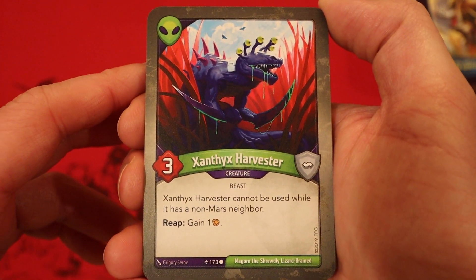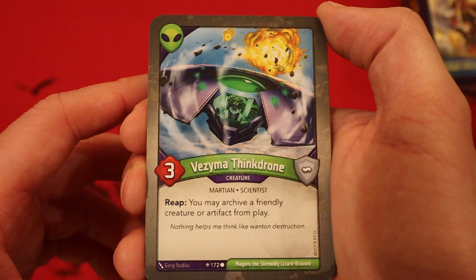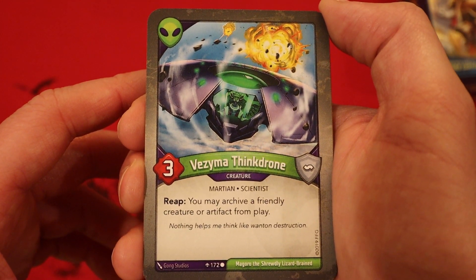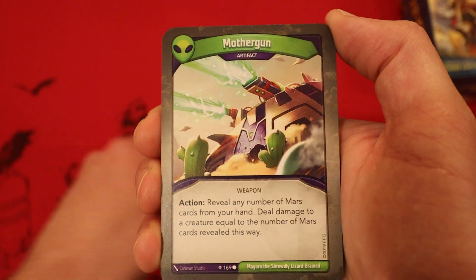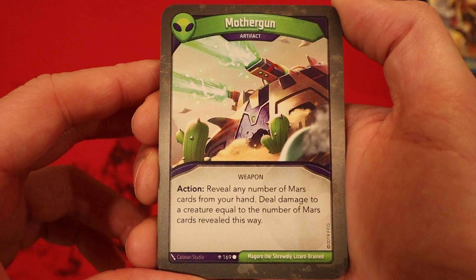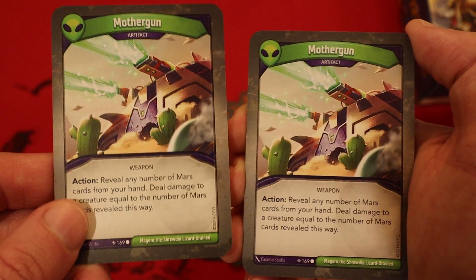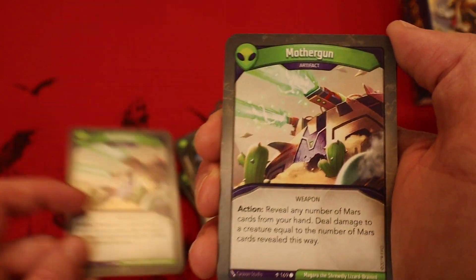Xanthix Tarvester, 3 power — cannot be used while it has a non-Mars neighbor; reap: gain 1 amber. Vesma, think drone, 3 power — reap: you may archive a friendly creature or artifact from play. Mother Gun, it's an artifact — reveal any number of Mars cards from your hand, deal damage to a creature equal to the number of Mars cards revealed. Got two of those. For some reason in AOA, I constantly see Mars decks that have two of these in there. Very weird.